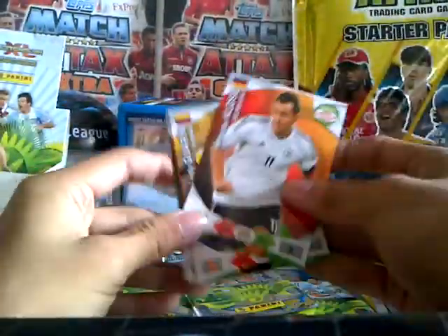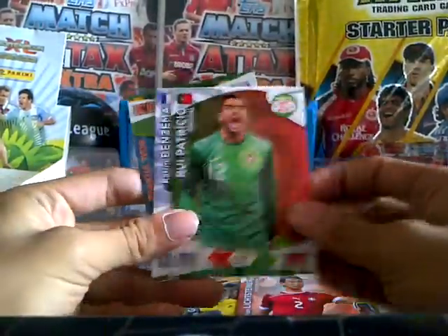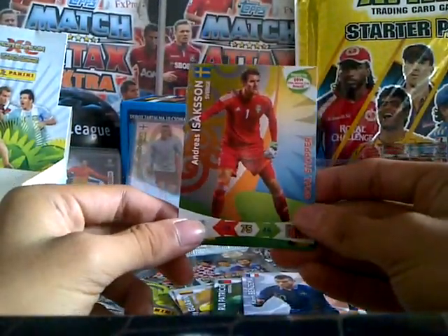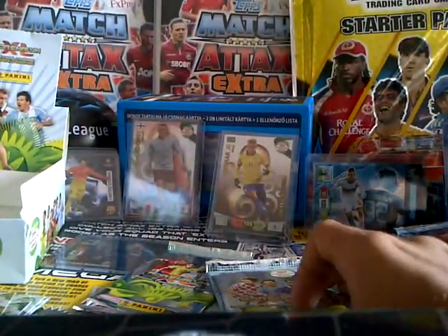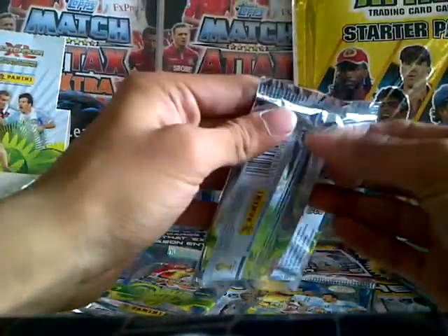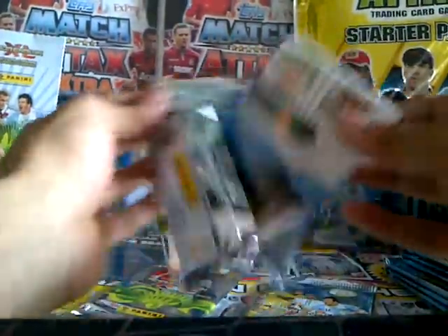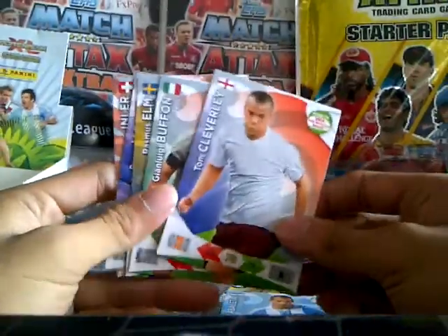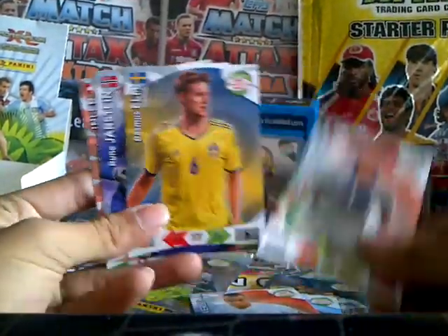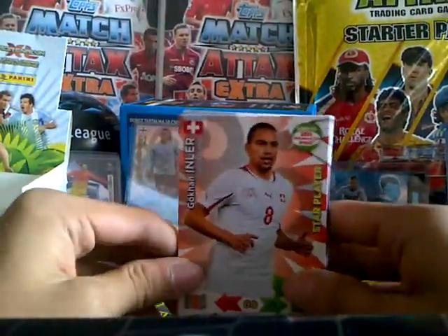The next pack: Klose, Guarin, Licksteiner, Patricio, Benzema and Isakson Goldstopper again — some really good packs here. Really hoping for a top master. Next pack: Zabaleta, Tom Cleverley, Buffon, Elm, Yastin and Ilna Stapler.